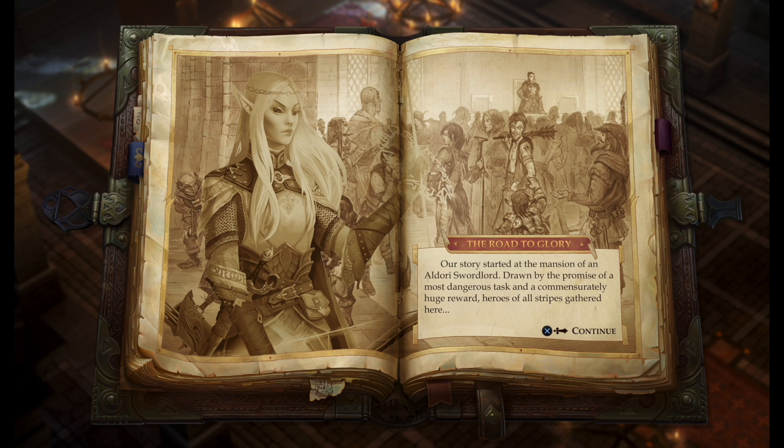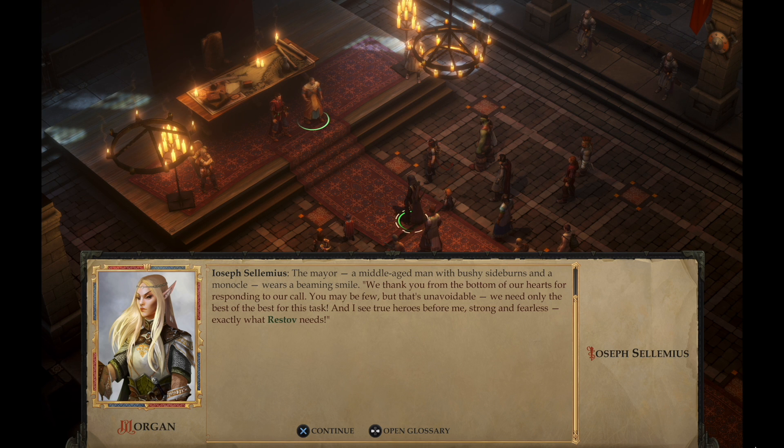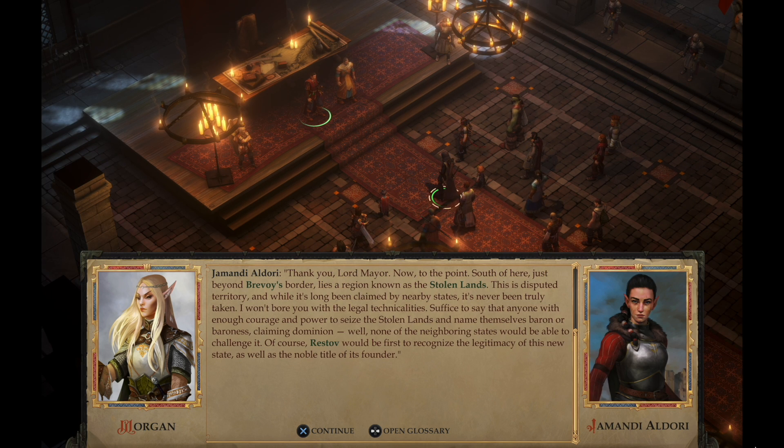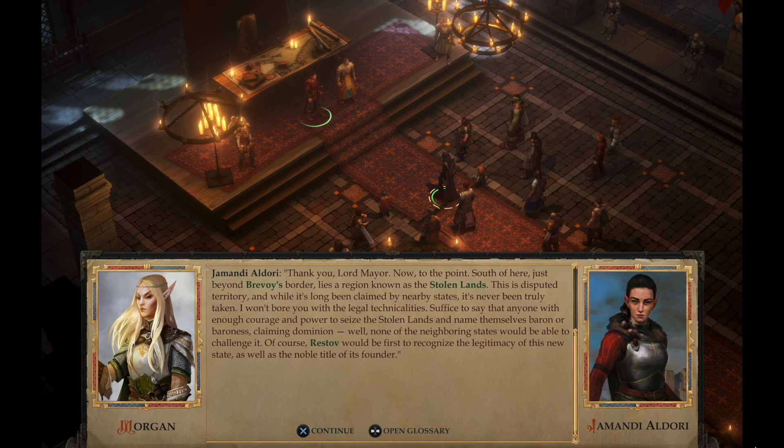The story starts in the mansion of the Aldori, a noble family of swordlords in the nation of Brevoi. The leader of the house, Lady Jamandi, invited several adventurers to take part in an expedition to free the Stolen Lands, an acclaimed region west of Brevoi, now unlawfully ruled by a gang of bandits led by the Stag Lord. Those who manage to free the Stolen Lands will become Baron of the region. The Aldori have some of the best militia in the country, but why sacrifice your noble swordlords when you can form a party of penniless adventurers with the promise of a relatively useless title? And obviously we are one of the adventurers.